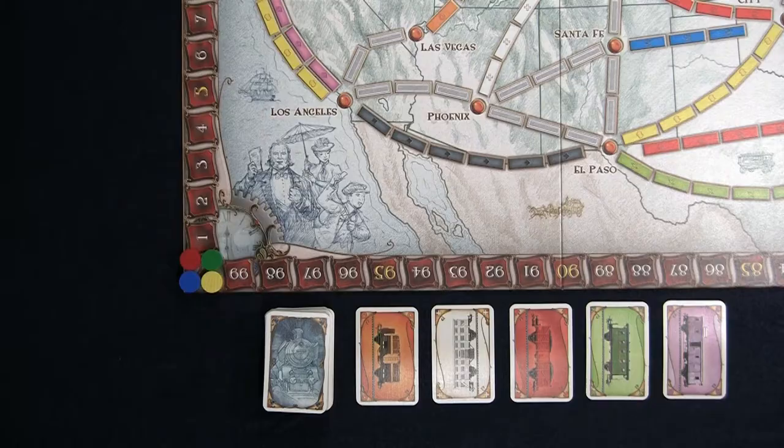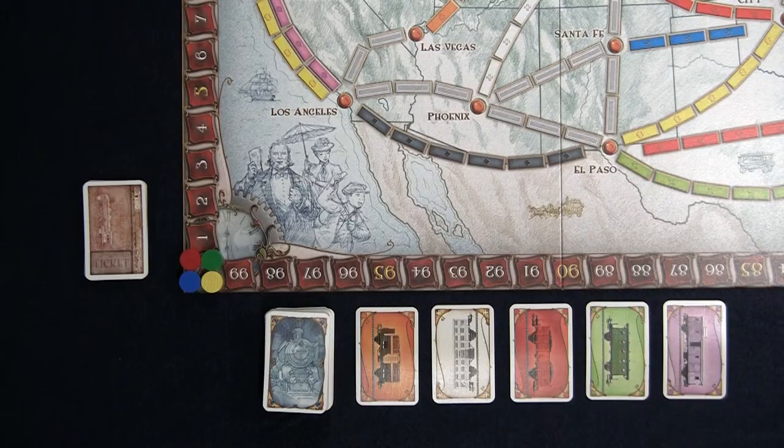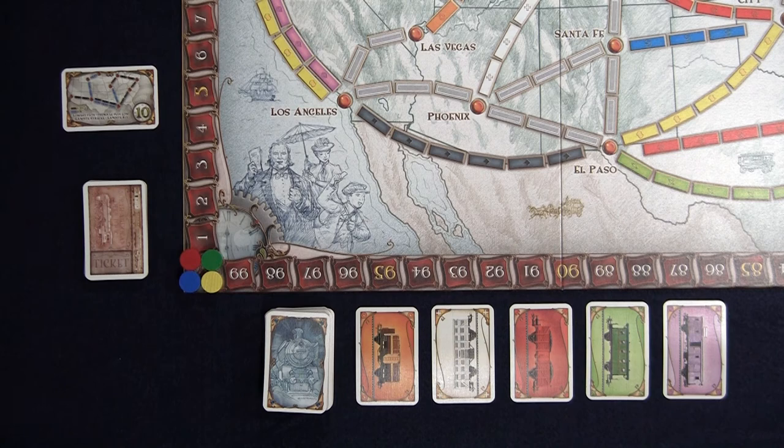This deck is then placed next to the board. Players should keep their destination tickets secret until the end of the game. Place the longest path bonus card face up next to the board. You are now ready to begin.